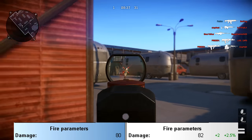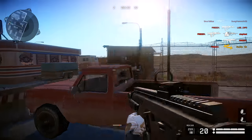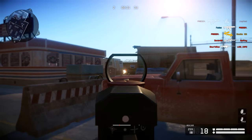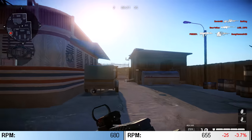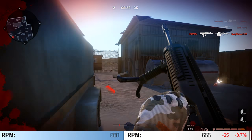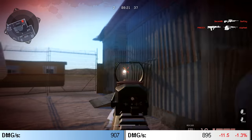The R16 has 82 damage while the ARX only has 80, but the ARX's increase in RPM compared to the R16 makes up for the lack of damage. The ARX has an RPM of 680 while the R16 only has an RPM of 655, so in the damage-per-second category the ARX beats the R16 by 11.5 damage per second due to it having more RPM.